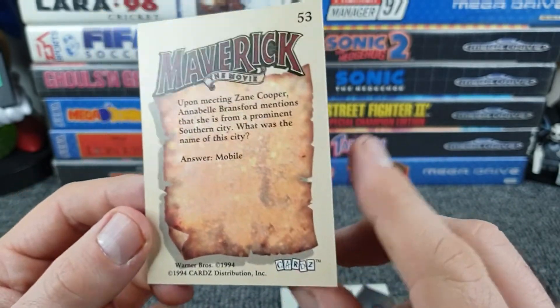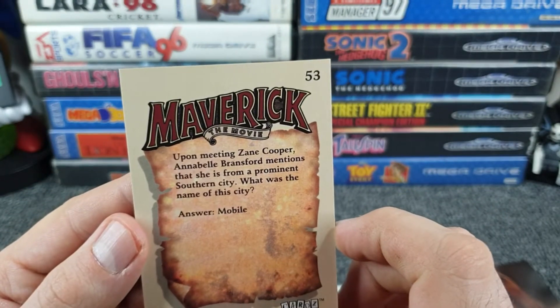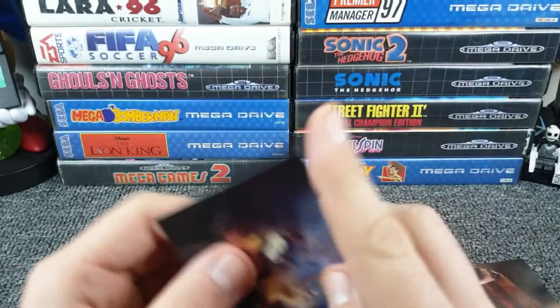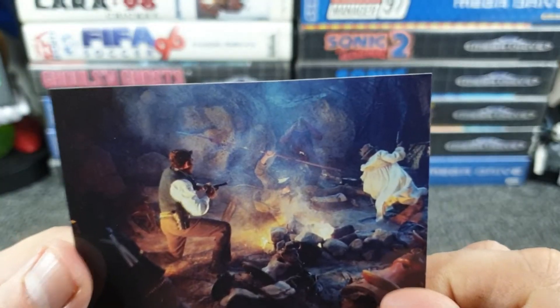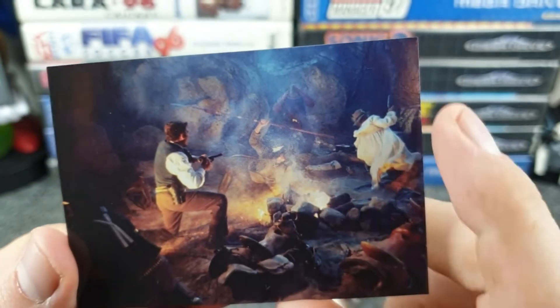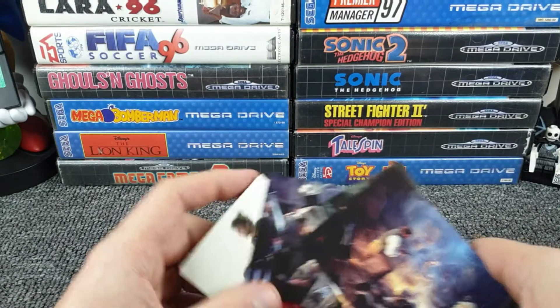The next card already has the trivia answer ruined on the back — at least put it upside down and give us half a chance. There's apparently a song about Annabelle in the film. Annabel Branson, mentioned as being from a prominent southern city — maybe that is Annabelle wearing a man's hat. The sticker is a bit faded so hard to make out the details.